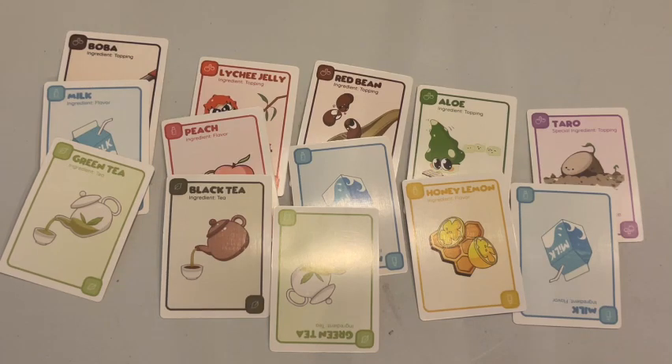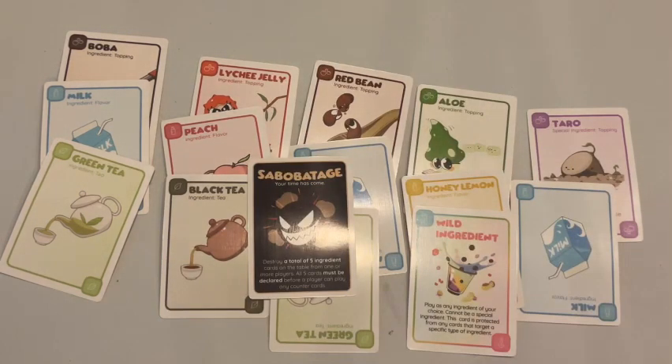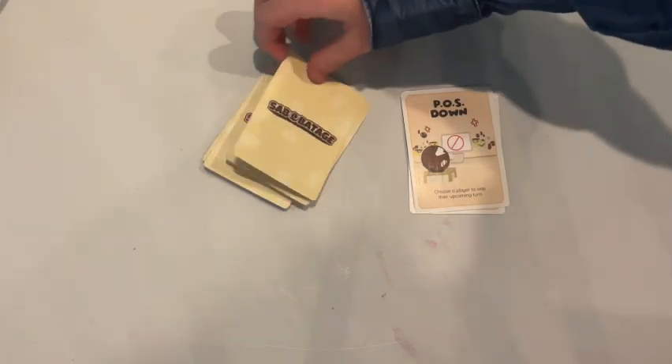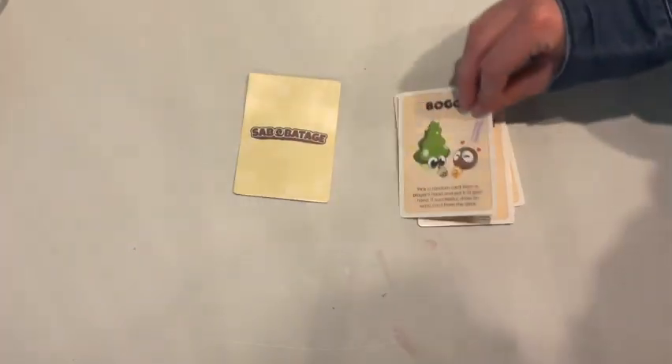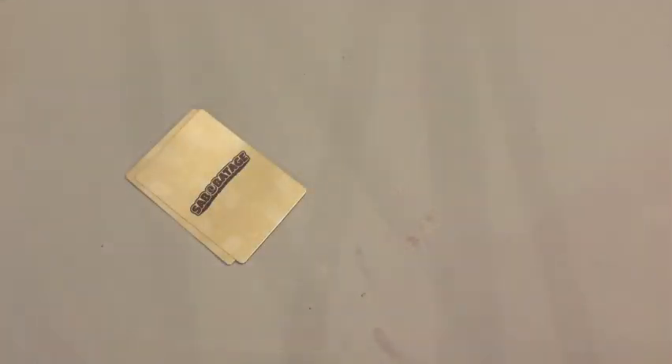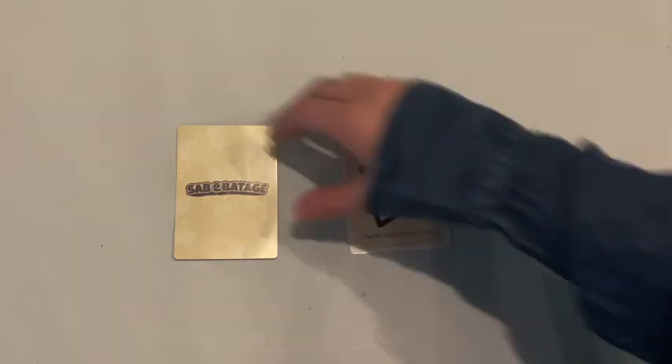The goal is to be the first person to get five drink sets. But be careful — other players may try to block you or attack you. There are attack cards that can hurt players, such as Sugar and Ice, POS Down, Untrained Employee, Tea Party, Lactose Intolerant, Boggo, or even the dreaded Subobotage card. But there are also cards that can help you, like Five-Star Review that lets you draw two cards, or a Customer Loyalty card that will block any attack directed at you.